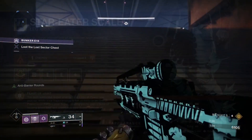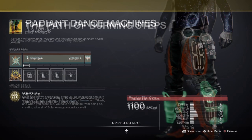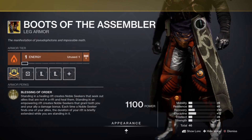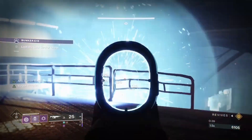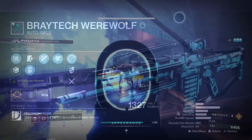The rewards dropping today are the exotic leg armor: the Star Eater Scales and Radiant Dance Machines for Hunters, the Path of Burning Steps for Titans, and the Boots of the Assembler for Warlocks. There is also a chance of receiving other exotics from the loot pool, enhancement cores, and enhancement prisms.